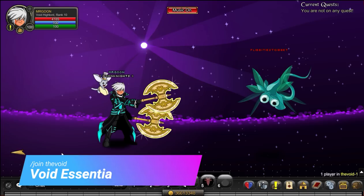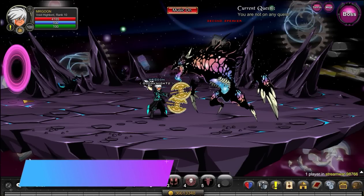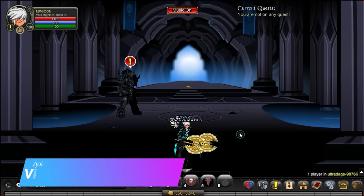Next, join the Void for your Void Accenture — it says defeat the Fly, which should surely be Flippajibble, as you can see on screen. Then join Stream War again, go down to the end where you can defeat the boss, and that should get you the drop that you're looking for.